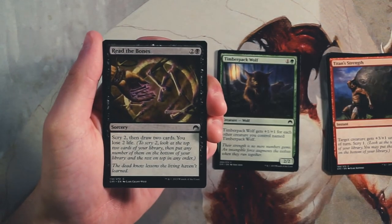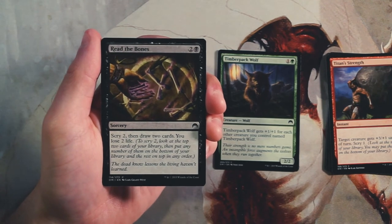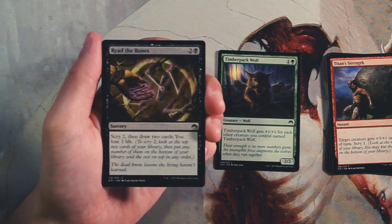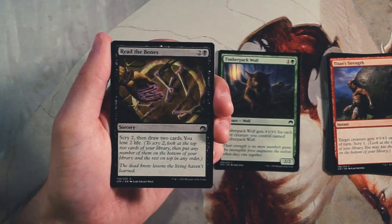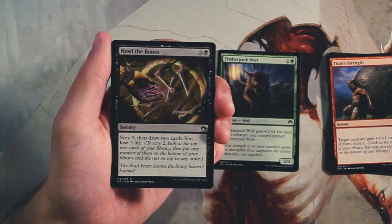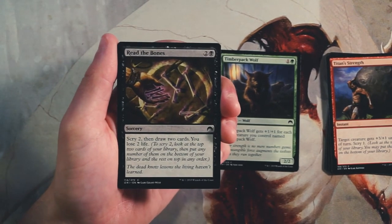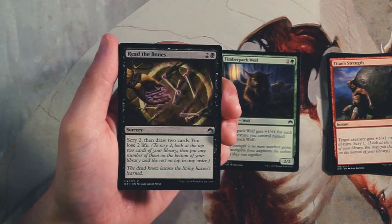Read the Bones is a sorcery for two and a black — scry two then draw two cards, losing two life in the process. It's a pretty good draw spell. Draw spells aren't the most impactful cards in draft since you're not putting anything on the board and not directly affecting the game state, but you're setting yourself up for something major on the next turn. It's always good to have one or two in your deck, but I don't like taking them early — I'd rather have direction.